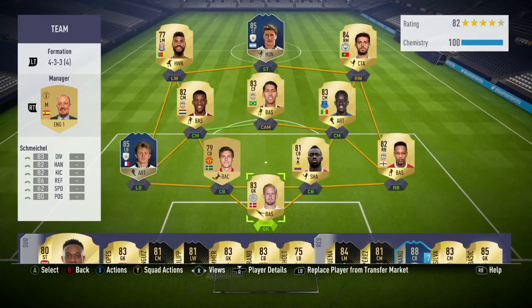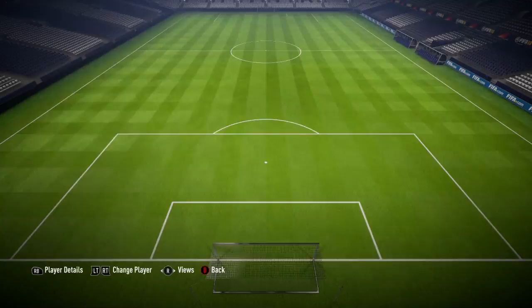Hi guys, LugFuck here and welcome back to another video. Today I'm going to be reviewing the 85 rated French icon Emmanuel Petit. He cost me 259,000 coins and in the 7 games that I played him he scored me 2 goals and got me 2 assists.